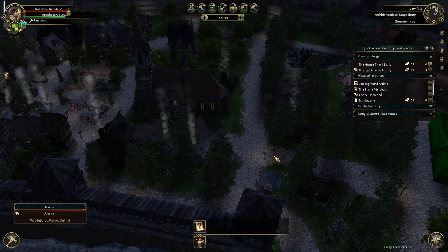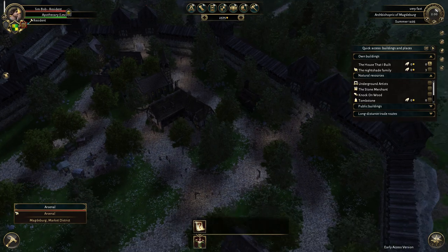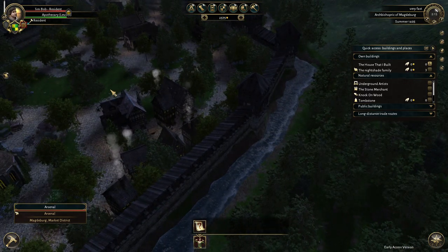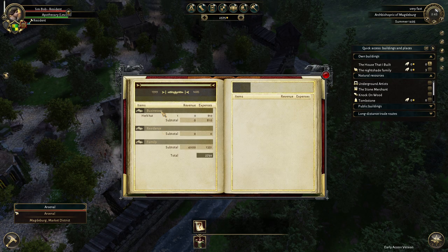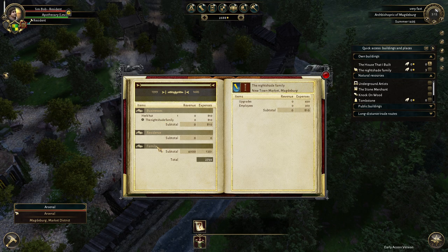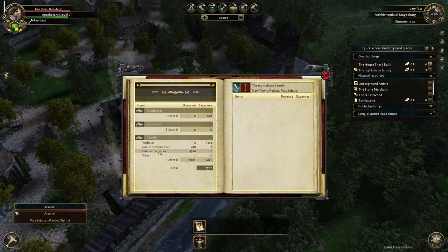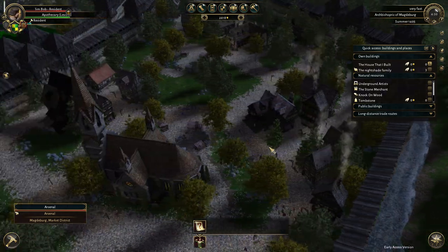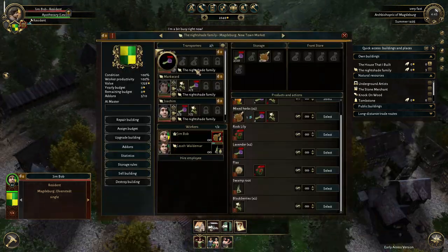It still feels really weird - there's a night cycle in the guild, it doesn't just skip to the next day. We're spending money, so I imagine if we go to the bookkeeping section - budget book, business, family, expenses, purchases - I imagine that's salaries for our employees. We're getting money but there's not really much of a money sink in this game.